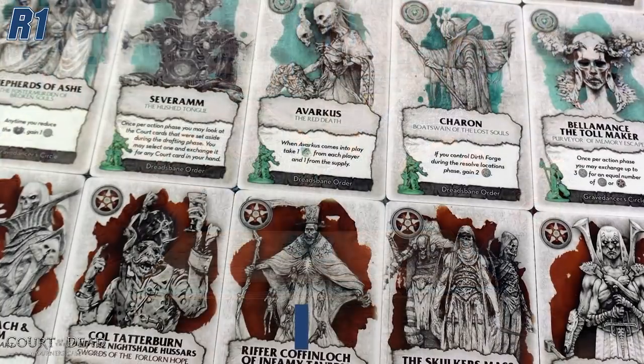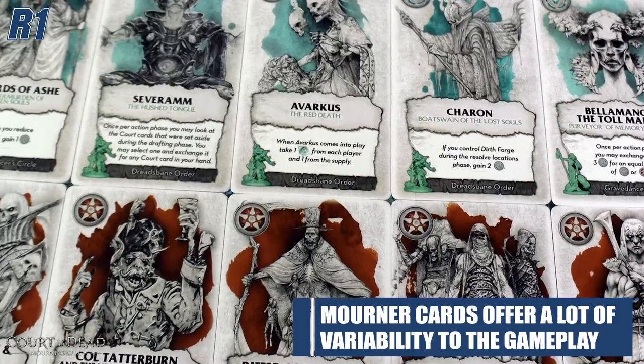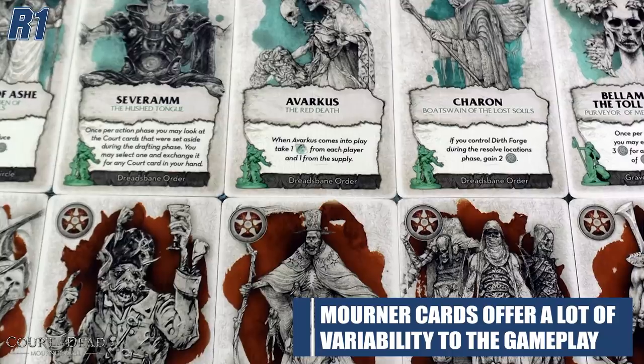The mourner cards are a highlight — they're so variable in how they interact with your turn, mostly being either once-per-round flippable actions or end-of-turn benefits that can combo together. The Wallows cards also add a lot of flavor — they offer the most world-building for this IP. Each Wallows card feels grounded: go to this territory, fight this creature. It makes the game feel narrative and gives you focus in a game with 12 locations. You get completely focused on those Wallows cards.